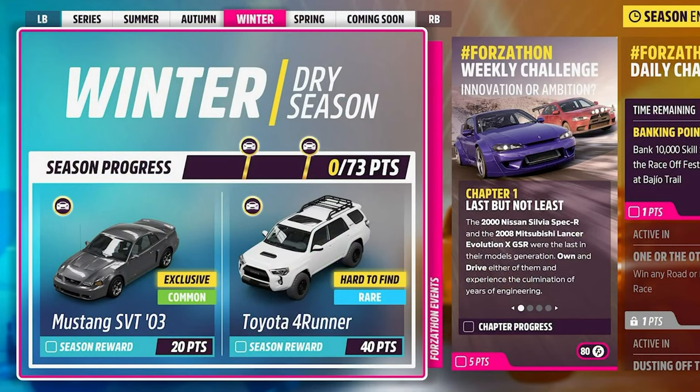Good morning everyone, welcome to Lost Things Gaming. It's a Ryzen 5 — I'm looking at the Winter Season. 20 points gets you a Mustang SVT, that's a new car, and 40 points gets your choice of a Forerunner truck.